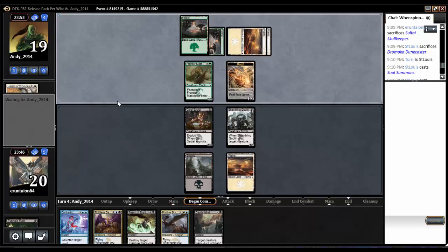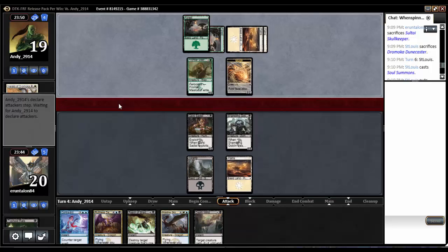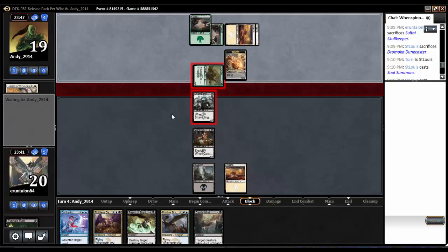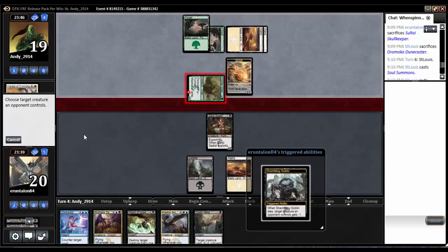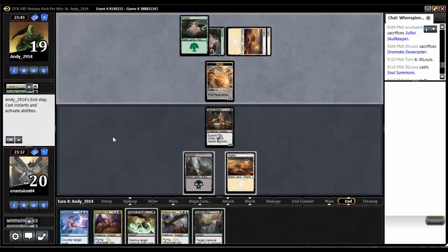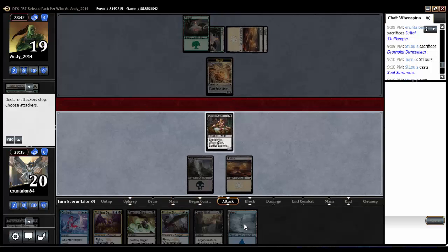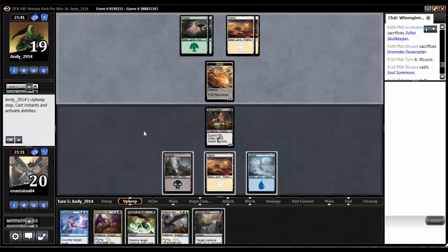Opponent plays a morph — sure thing, that's fine by me. He's going to swing in. I'll block with the Goblin and kill the Mastodon. Hits him for 1 and then minus 1, minus 1. We get a land at least. So now we can Deathwind for 2 and kill that morph.